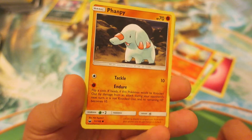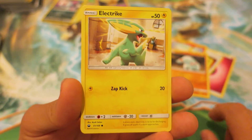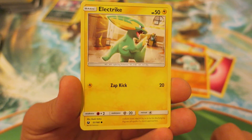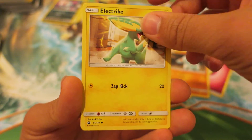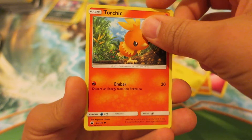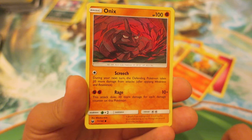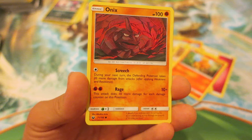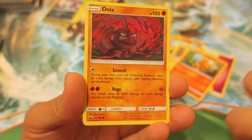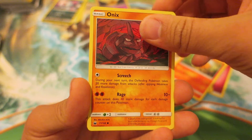We have a Fanfan right here — we've gotten Fanfan actually the past couple of days, so I have that evolution line now. After that, we follow things up with the adorable Electrike Pokemon. Next, we have the Basic Pokemon — we have a Torchic right there, which is perfect for that Combusken we just got. And I absolutely love how menacing this Onix looks right here. Onix, of course, is one of Brock's Pokemon from Generation 1.